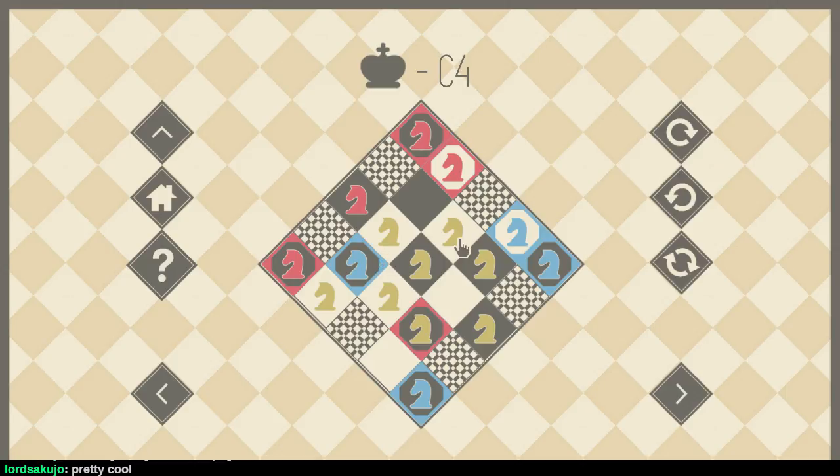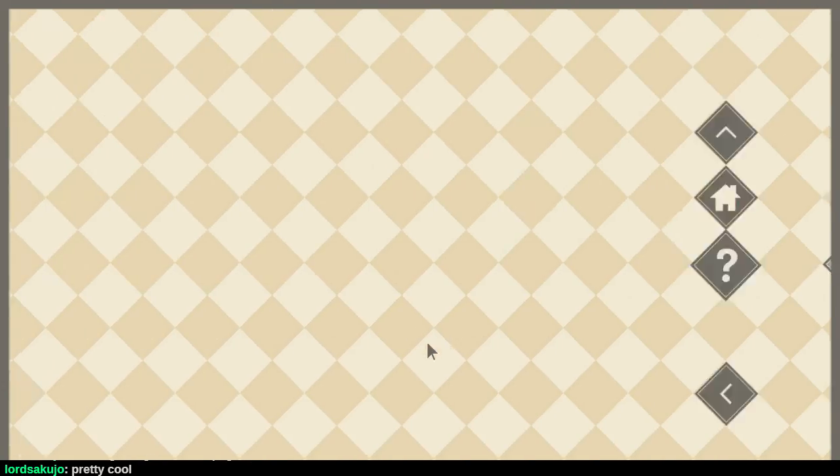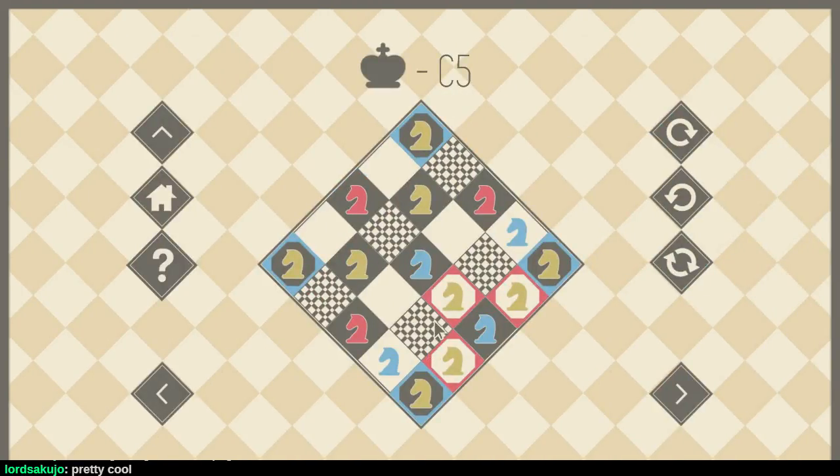Oops, I just did the opposite of what I needed to do didn't I. Pretty sure that I'm going the opposite direction of where I need to be going. Here we go, and if I could just get this guy to move, all would be well. C4 — alright, C5.